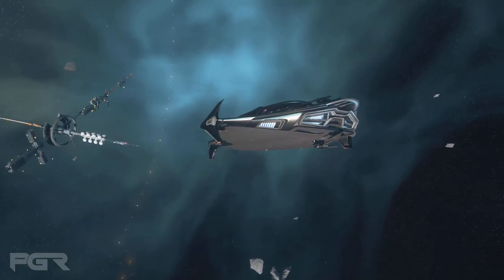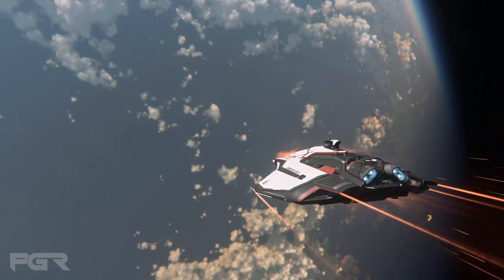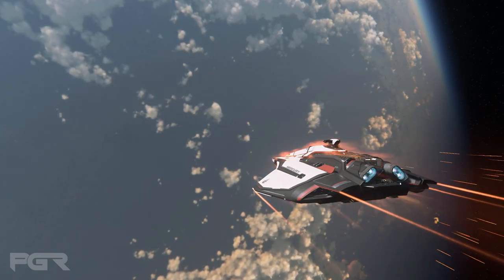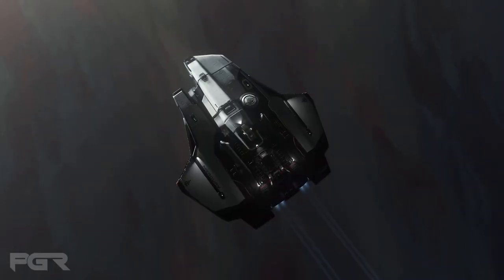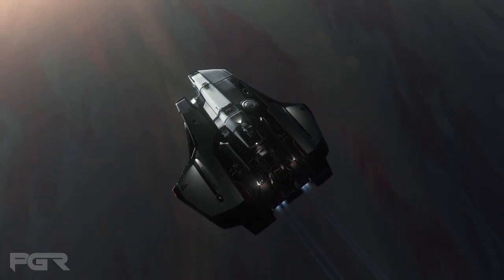The next question is: which weapon systems can be controlled by the pilot and which by the co-pilot? By default, the pilot has control over the nose and wing guns, with the co-pilot having control over the rear turret. The nose guns can also optionally be controlled by the co-pilot if desired.